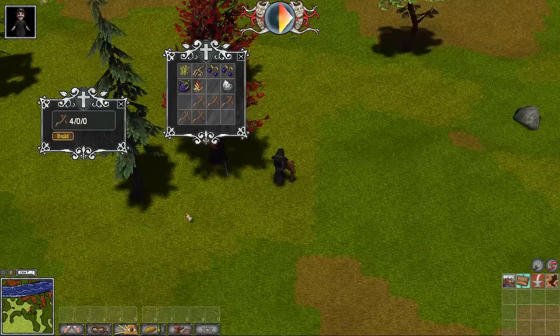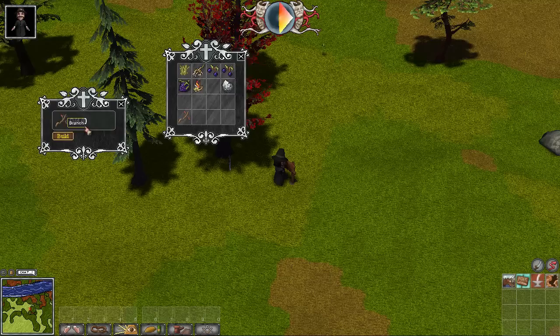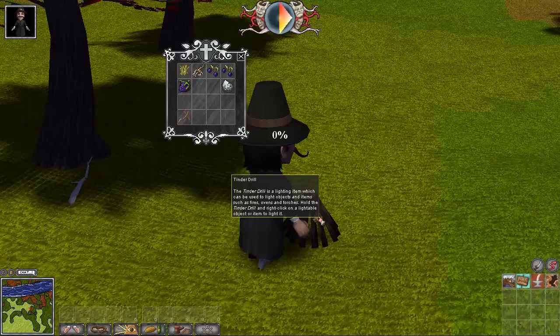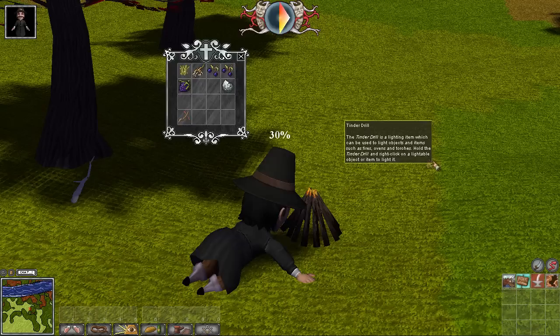Walk over here and set the pile of wood out. That creates the building interface, which then lets you devote materials to a project. I have to go ahead and move four of these branches in here. Now they are ready to be expended for the purpose of building. Hit the build button and my character goes to town. Wood pile built. And the final step in actually turning this into a fire is to take the tinder drill into our hands and right-click on the fire.